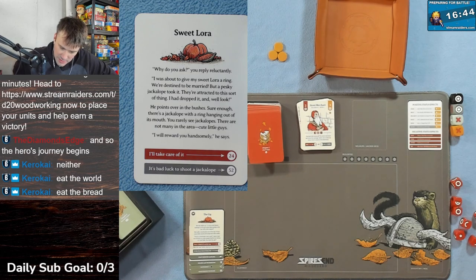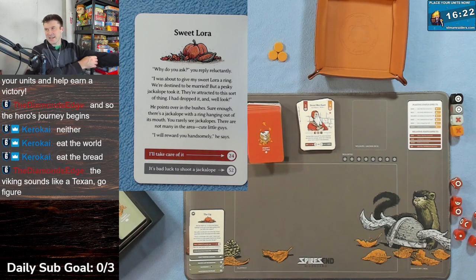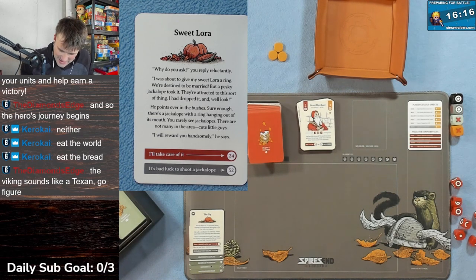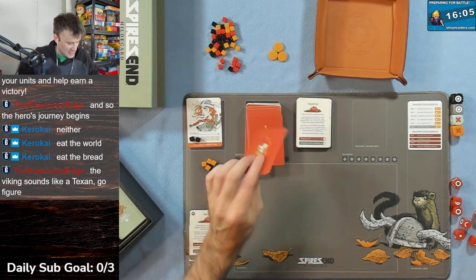Sweet Laura - why do you ask? You reply recklessly. 'I was about to give my sweet Laura a ring - we're destined to be married - but a pesky jackalope took it. They're attracted to this sort of thing.' He points to the bushes and sure enough there's a jackalope with a ring hanging out of its mouth. 'You rarely see jackalopes in this area - cute little guys. I will reward you handsomely.' We decide to take care of it.